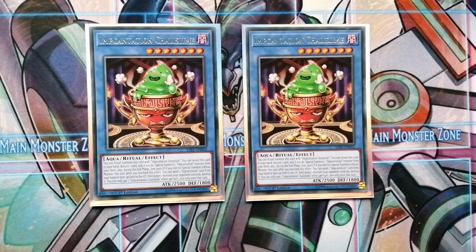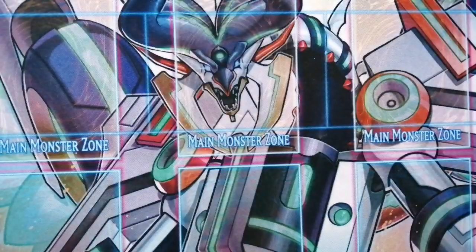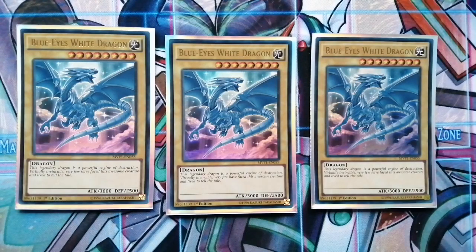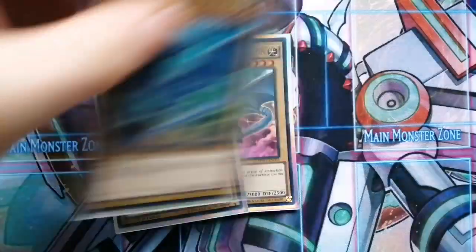This card — you can discard a card and special summon an Incantation from the deck, and then the Incantations have effects when they're special summoned to search stuff. You're never really going to summon him, but it helps to have him on the field or in your hand for your Incantations. The next one is the original Blue Eyes White Dragon — just one of my favorite artworks, from the movie. You can run whatever artwork you want.